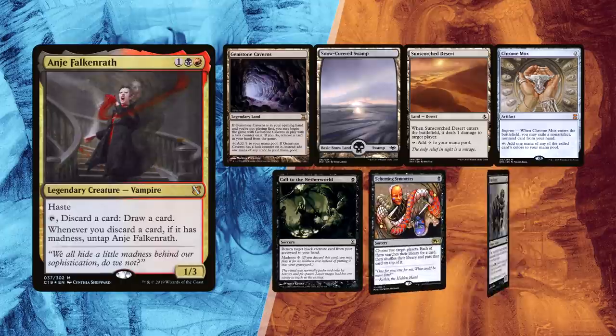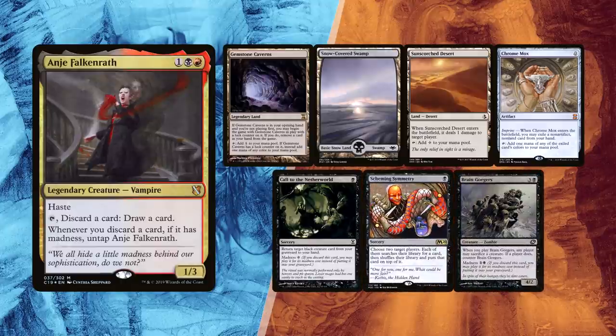Leite didn't need to mulligan with a hand allowing him for a turn 1 Anya. Lucky Gemstone Caverns, a Snow-Covered Swamp and a Sun-Scorched Desert as an outlet already. Chromox further helps the turn 1 Anya, and Called to the Netherworld and Braingorgers are Madness cards to keep digging with his commander. Despite two of his mana sources making him exile two cards from his hand, he still has Skimming Symmetry to tutor for the wincon.